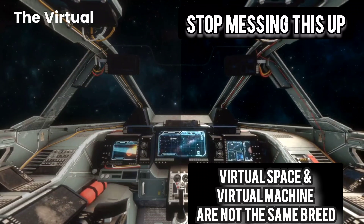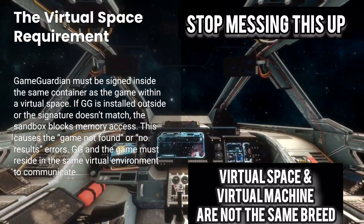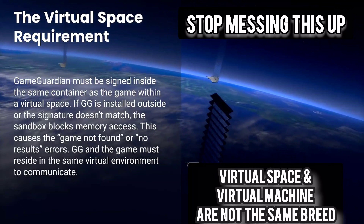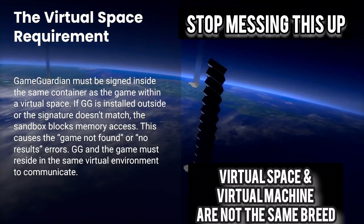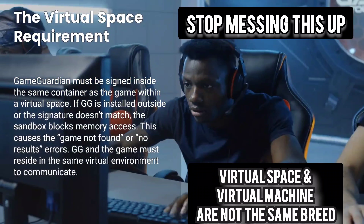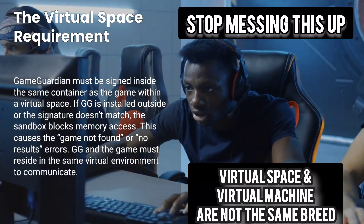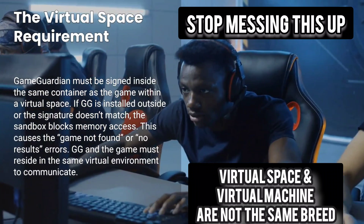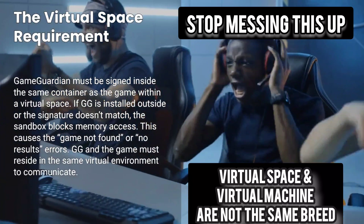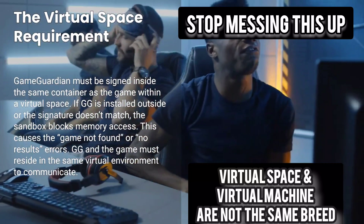Here's the part almost nobody knows. Inside a virtual space, Game Guardian has to be signed inside the same container as the game. If GG is installed outside the virtual space, or if the signature doesn't match, the sandbox will block it from injecting or reading any memory. That's why people get the classic game-not-found or no-results problem. It's not magic — it's just how the sandbox works. GG and the game have to live in the same virtual bubble or they can't communicate.